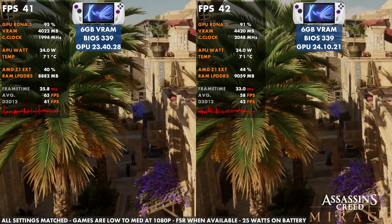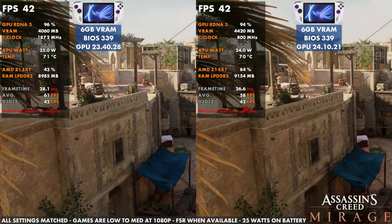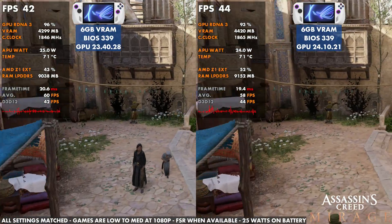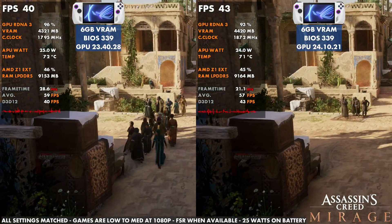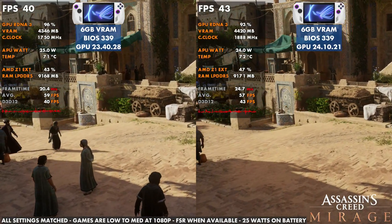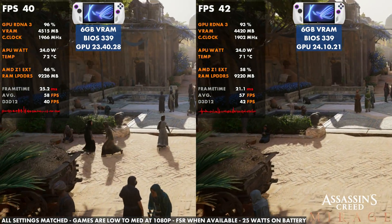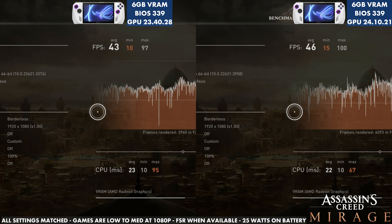Assassin's Creed Mirage on the original Ally was actually the opposite — it ran better with the new driver. Note that this game actually runs better with 4GB of VRAM; it doesn't like 6GB because there's not enough system RAM left with 16GB shared. But even with 6 gigs, this driver did much better in Assassin's Creed and felt much better to play as well, with a 3 FPS increase on the benchmark. This game benefited quite a bit from the new driver on the Ally.